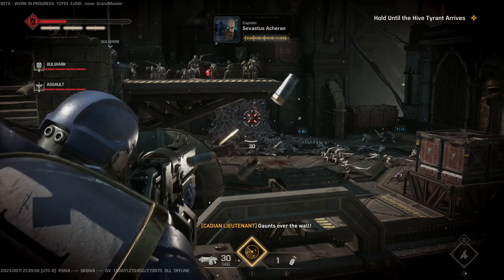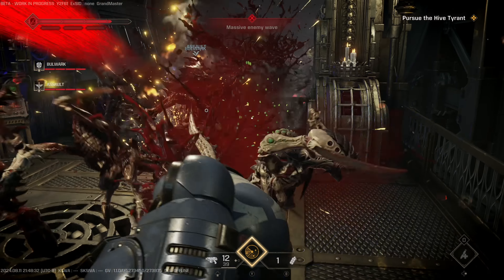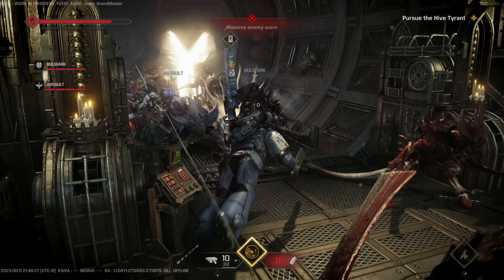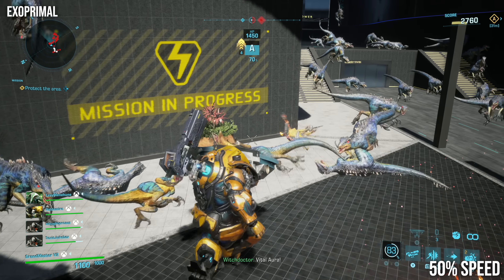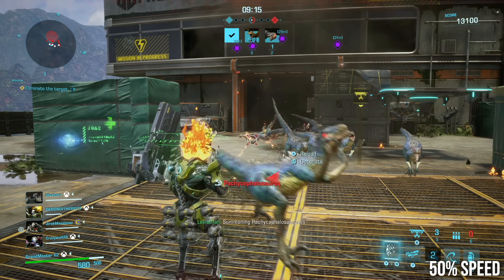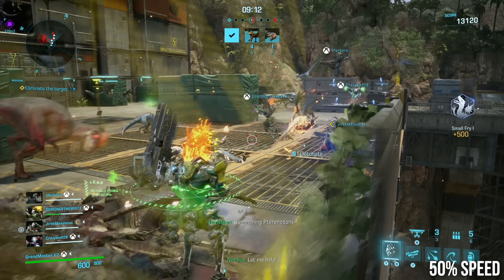The most impressive aspect isn't just the sheer number of enemies on screen, but that the game maintains basic visual fidelity for all those characters. There's no reduced-rate animation and no enemies lacking shadow maps — a notable visual concession seen in games like Exo Primal. This title avoids the big visual trade-offs often made to support crowds, delivering great overall quality alongside dramatic scale.